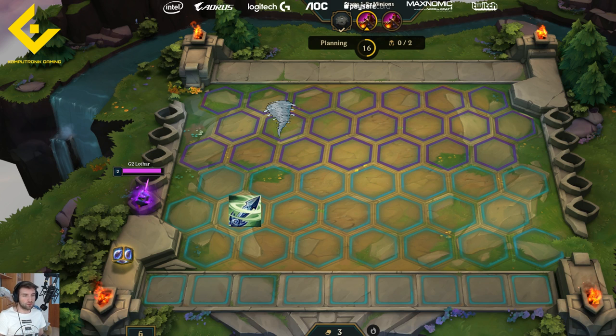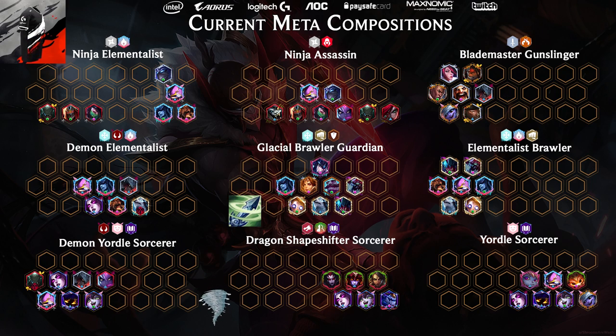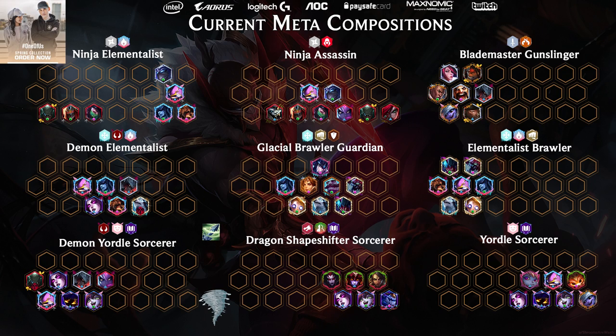There are tons of options, and since I've taken a nice graphic from Reddit — I'm going to link it in the description — here you have some compositions that are in the current meta. As you can see, all of those builds always have a great target for the Zephyr that you would like to cancel out for the first five seconds of the battle, and that will change the tide of the battle.